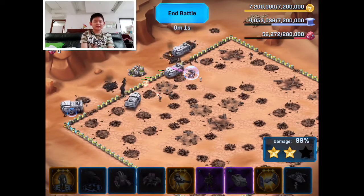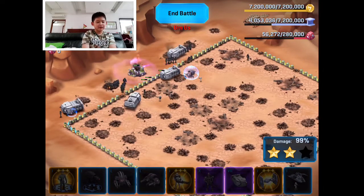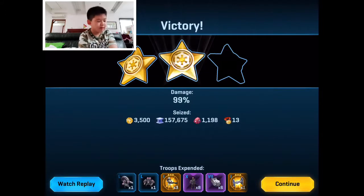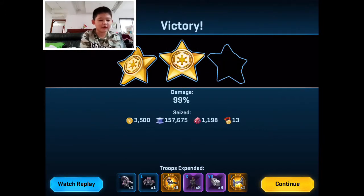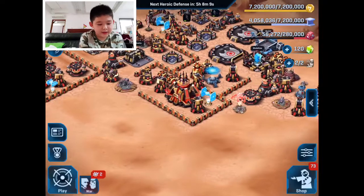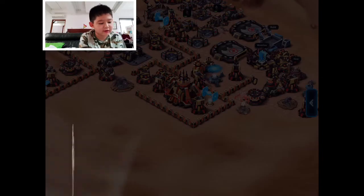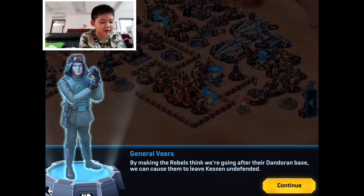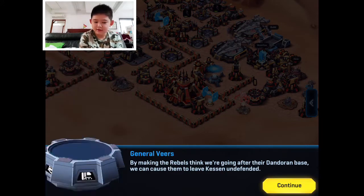That was so close — we got 100% damage! Pretty good. A lot of the troops survived. By making the rebels think we're going after their Dandoran base we cause them to leave Cassette undefended — there's a tactic there, Veers.